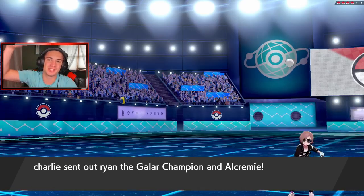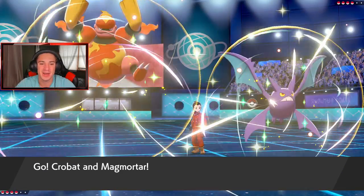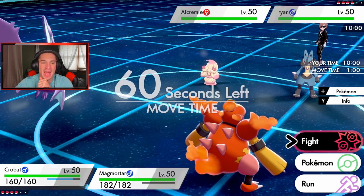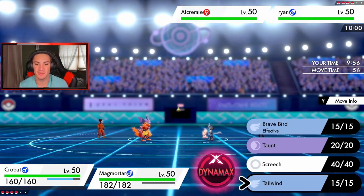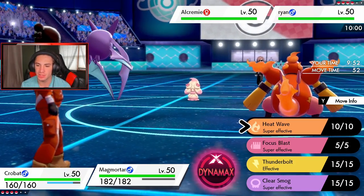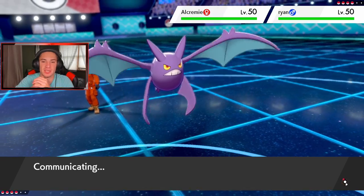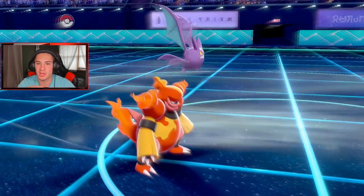If you want to catch more content from me, the link is in the description below. Jeans25 on Switch — we stream three-plus days every single week, come hang out with me live. Looking at Crobat and Magmortar, they're looking real spiffy. We're definitely gonna get off Tailwind for the speed advantage with Focus Sash and Inner Focus, then drop Heat Wave for STAB damage and use Clear Smog after — Tailwind's gonna give us that speed advantage.